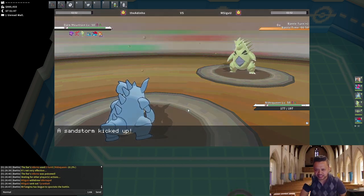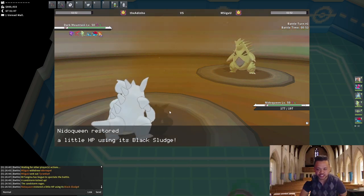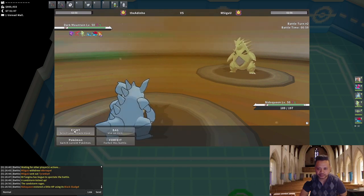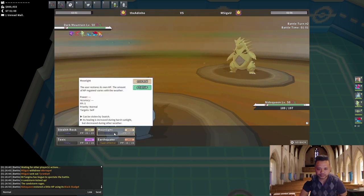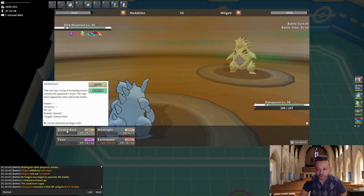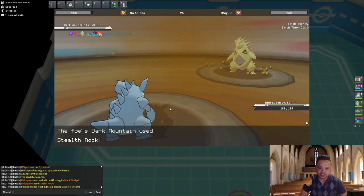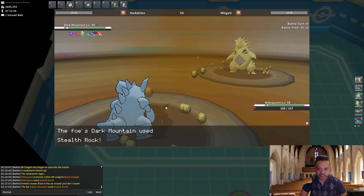I think that could be Scarfed — at least that's not Choice Band. He didn't show Life Orb, so Scarf is definitely an option. He goes into Tyranitar. I'm gonna Stealth Rock — his Ice Punch is not knocking me out even if he's banded, and Ice Beam is definitely not gonna knock me out. It is a Stealth Rocker.